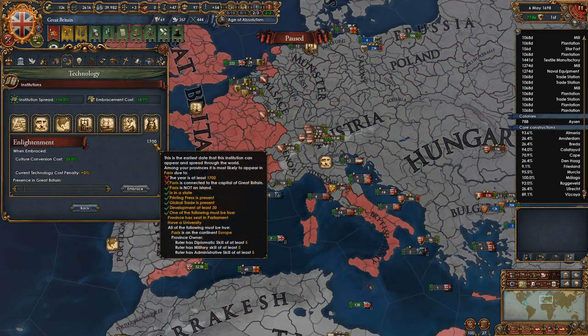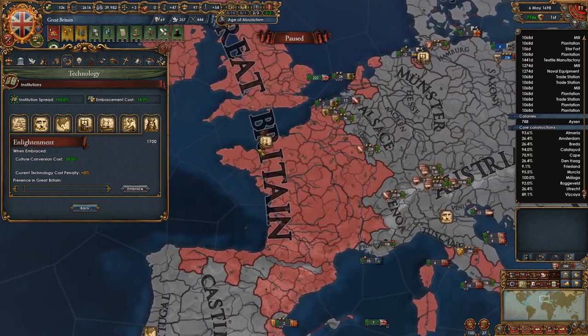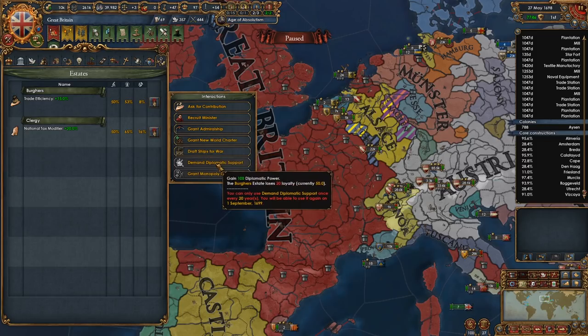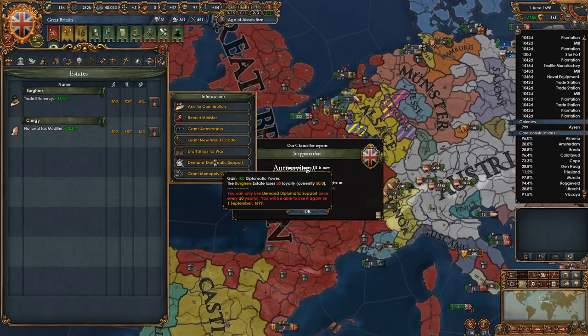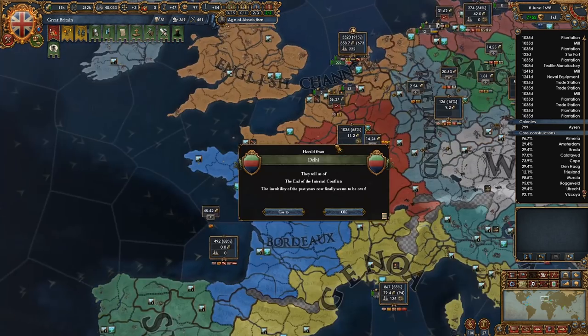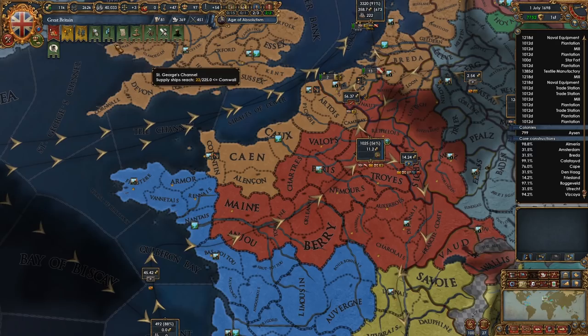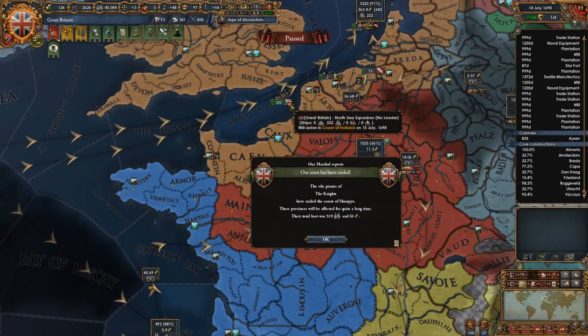So, institution is coming. I'm thinking I might actually have to move my capital, but I don't know exactly how that works. If I have to move my capital, I will — it's not a huge deal. I'll move it to like Calais or something, but it just seems funky to me, you know?